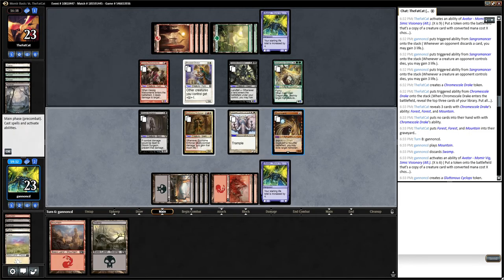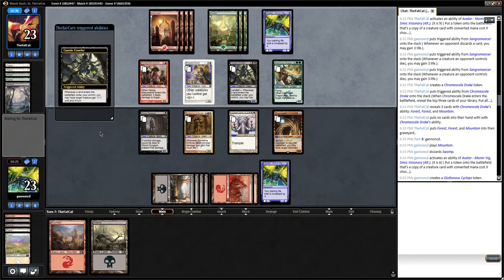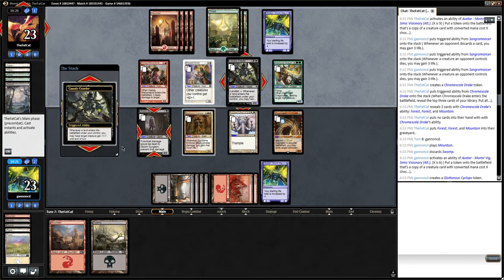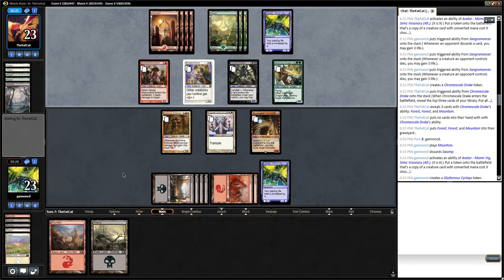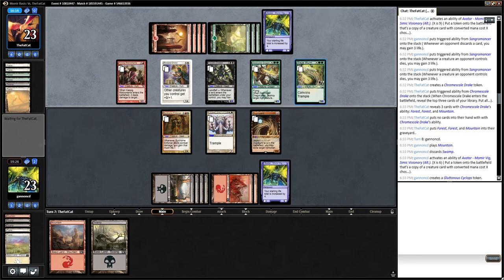Duplicate would be good, but it says non-token creature — oddly enough. So we're kind of getting crushed here. We have no good attacks, our opponent's killing all of our creatures. It seems like we're going to go to a game three. Five-six trample — not the best seven drop, but we're still taking a lot. Four in the air.